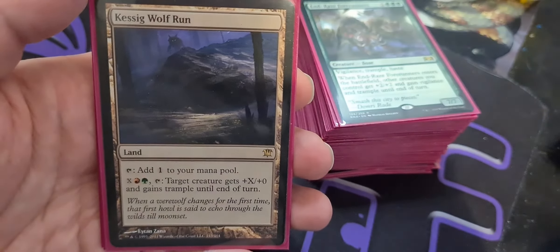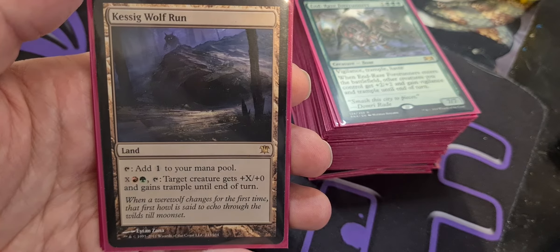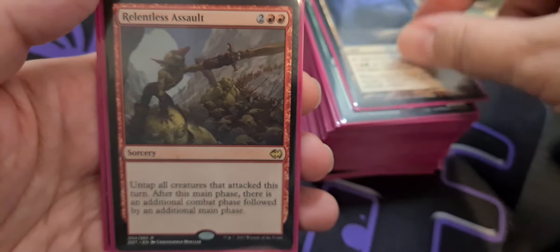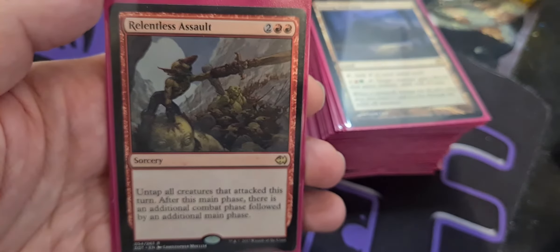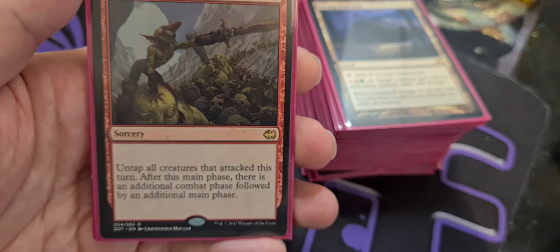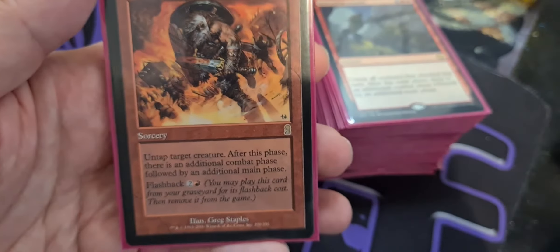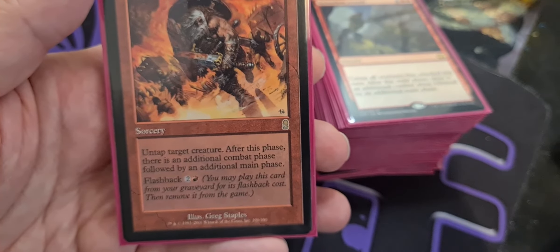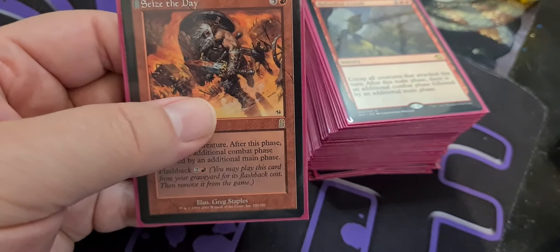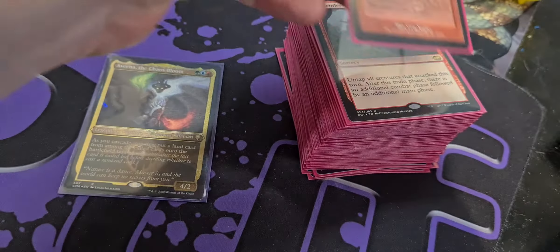Our game-ender is Kessig Wolf Run because we're going to have all those lands in play — X, red, green, tap: target creature gets +X/+0 and gains trample until end of turn. Casting that on your commander and smacking somebody in the face is generally a game-ender. If it is not, we can also go for Relentless Assault — two colorless and two red: untap all creatures that attacked this turn, and after this phase there is an additional combat phase followed by an additional main phase. Same with Seize the Day — three colorless and a red sorcery: untap target creature, after this phase there is an additional combat phase and an additional main phase, but it also has flashback. There are ways to get these back, so it's pretty mean.